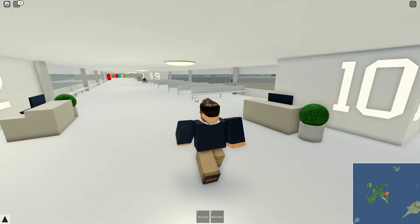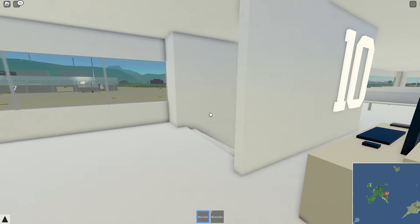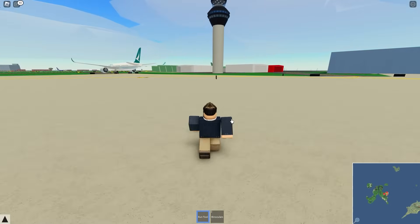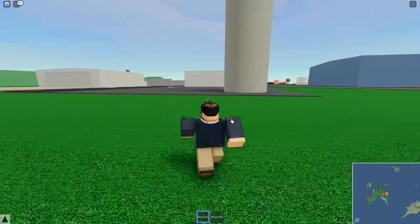Inside what I suppose is the main part of the terminal, on the right side we have the jet bridges and on the left side there are just steps down. Let's head over here because there's something interesting — and let's try not to get run over by a plane, that would not be ideal.